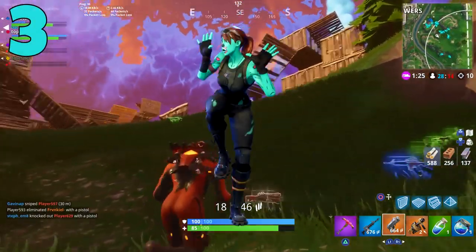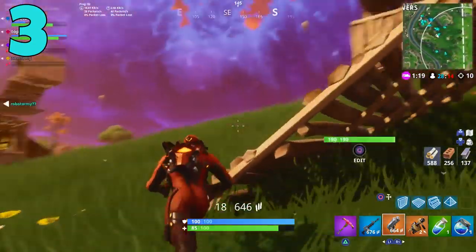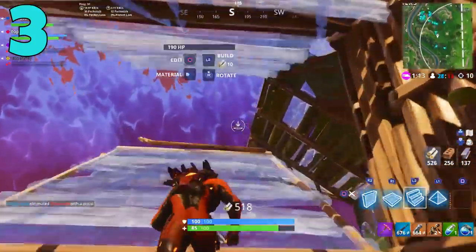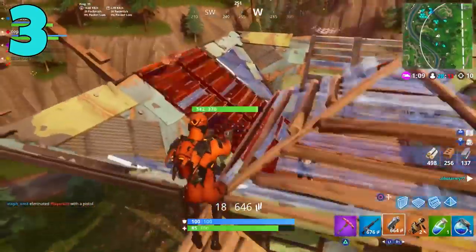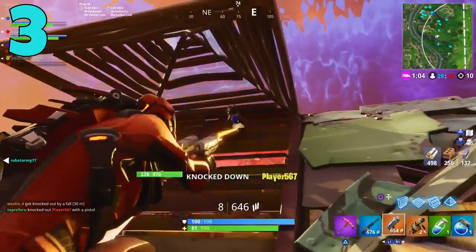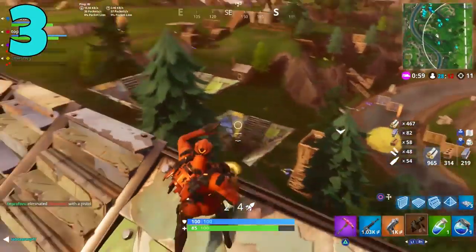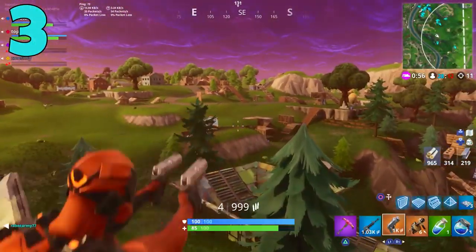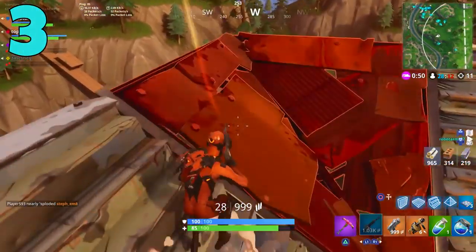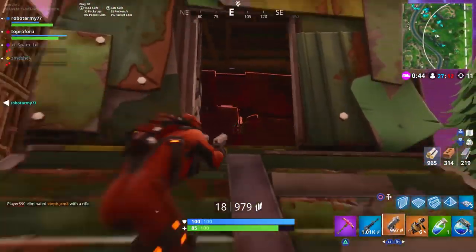Next up, we have the Ghoul Trooper skin. Who doesn't want this skin right now in Fortnite? It's one of those elusive Halloween event items. When the Love Ranger came back on June 19th, it didn't come back alone — it came back with the Cuddle Team Leader Valentine's Day skin, the pickaxe, and the glider. So if they bring back the Halloween stuff, they'll bring back everything from that Halloween event, including the Skull Trooper skin and the Reaper Pickaxe.